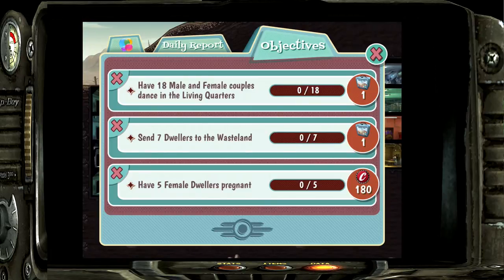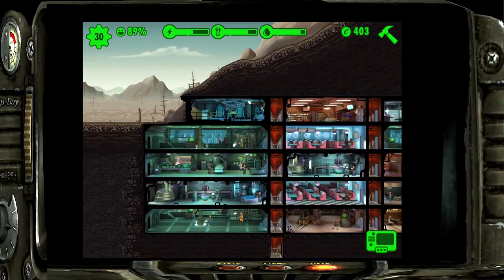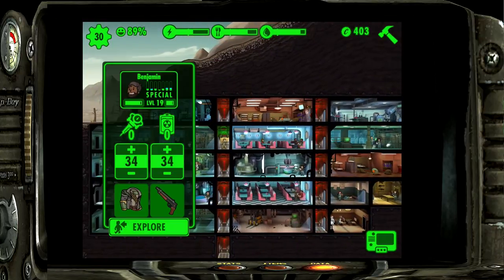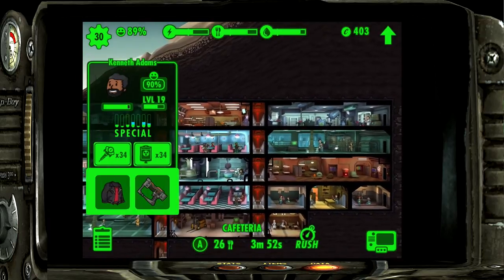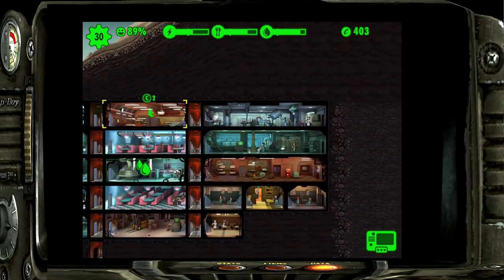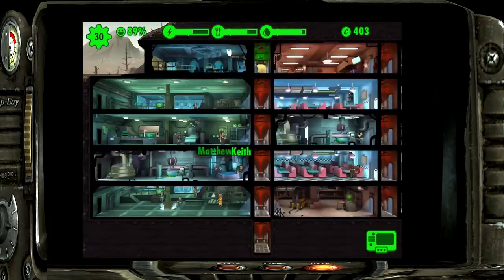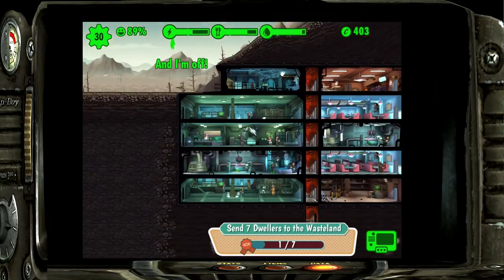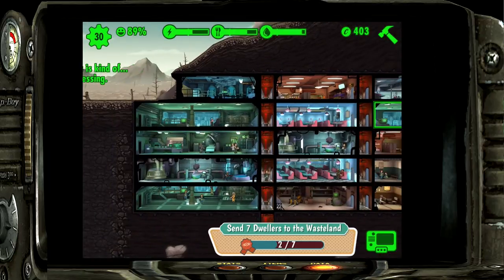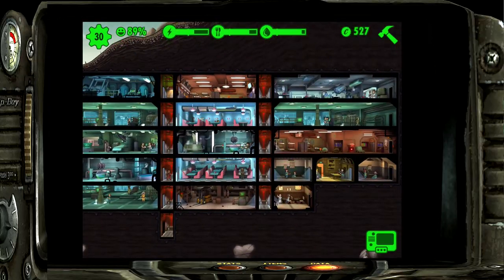You can do something really cheesy and awesome for this objective: just drag a person into the wasteland and recall them right back. I'll show you how - hit Explore for each person. We'll pull people from the water plant since they're not doing too amazingly there. Send these guys out - Explore, Explore, Explore - take another guy and Explore.